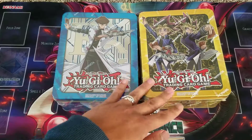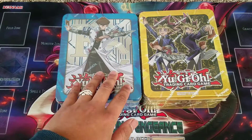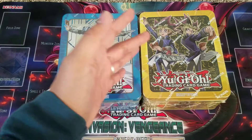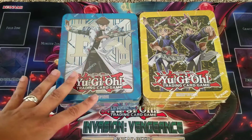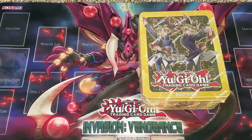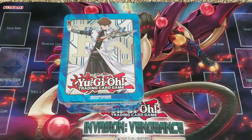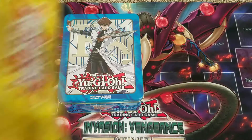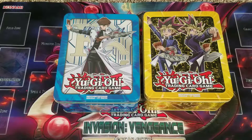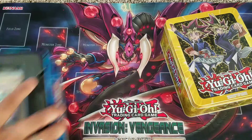I got one Kaiba tin and one Yugi tin. I've heard the Kaiba tin is a lot better and personally I agree — not because of what's inside, but because the artwork is so much nicer in my opinion compared to the Yugi tin. I love the hieroglyphics but it just seems like random noise. Anyway, let's crack these open. I'm hoping to pull at least one Shiranui Solitaire because I'm trying to build Vendreads. I'm almost there, and if I can get a little trade bait, that'd be great. These tins have gotten so much better over the years — now they give you great promo cards compared to back in 2012 when the promos were barely decent.